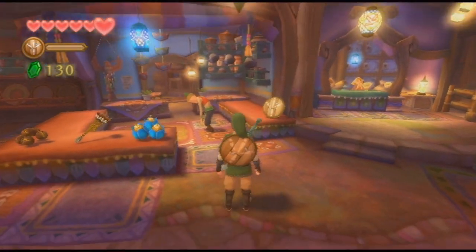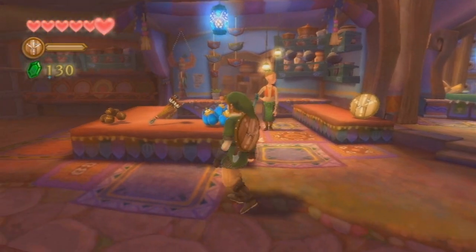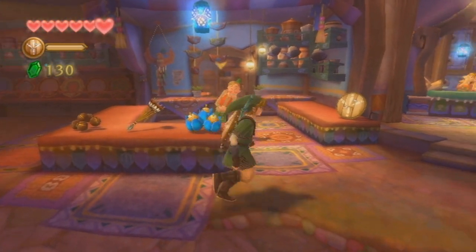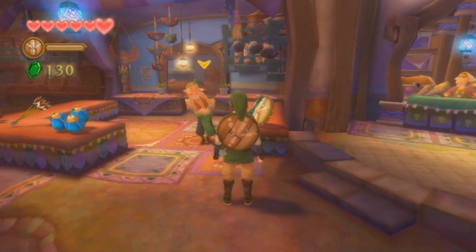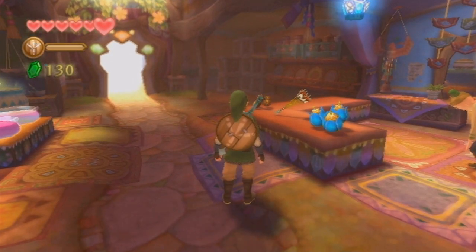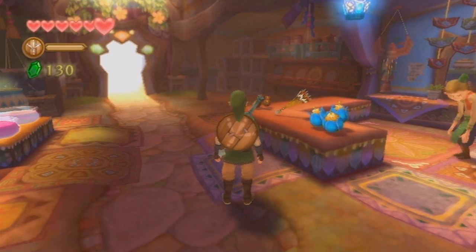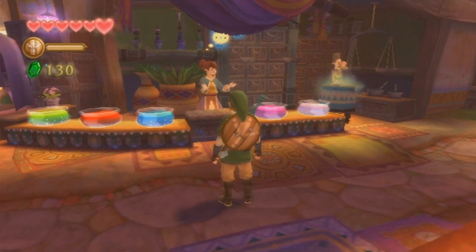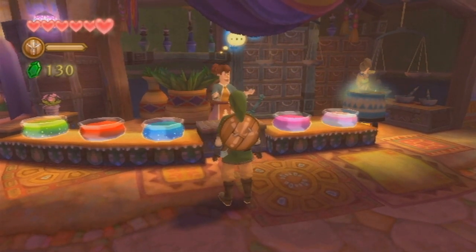This guy over here is pretty much just the owner of the general store. You can see lots of things already available — bombs, arrows, seeds — and he'll also sell us a replacement shield if ours breaks. We don't really need any of this right now. You need a bomb bag and a quiver and all that stuff to hold it anyway. This place over here is actually pretty important for the time being — this lady's got some dialogue over her head, so let's talk.